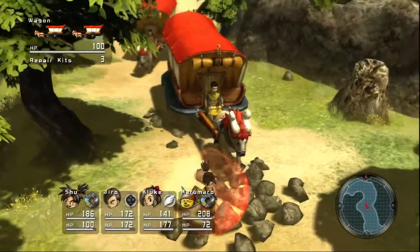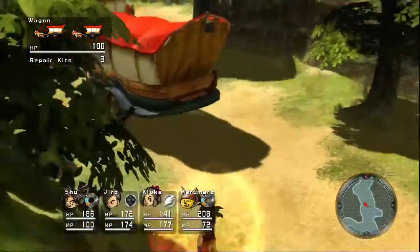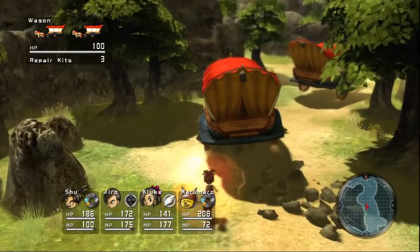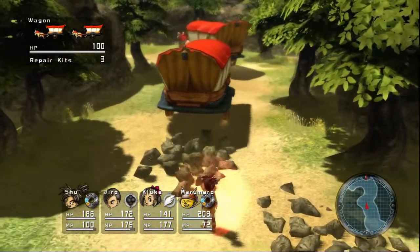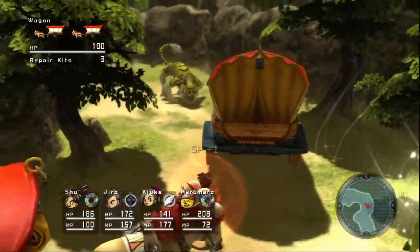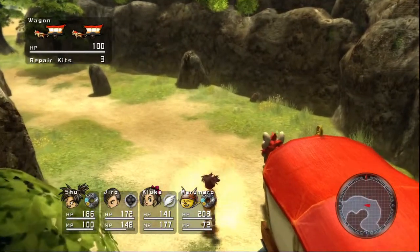Let's go back towards the back of the wagons here. This part can be kind of tricky — you're gonna have about three sets of enemies. Kill this guy, kill you. Tiger uppercut. We got him.